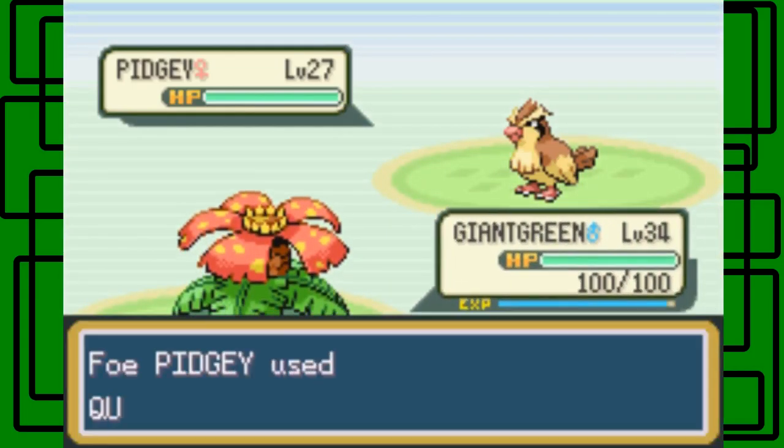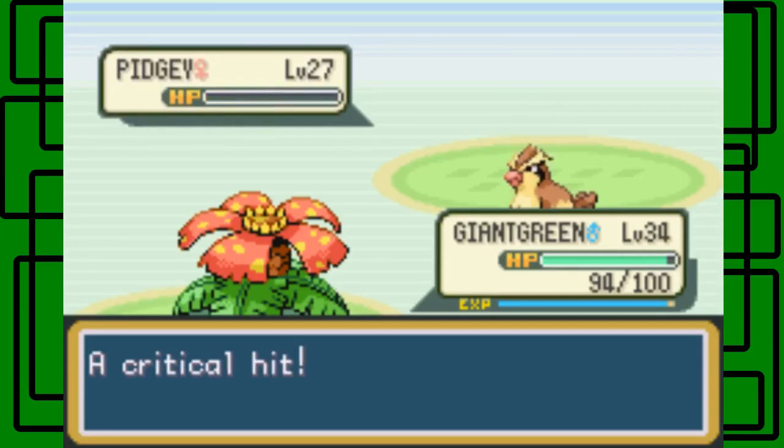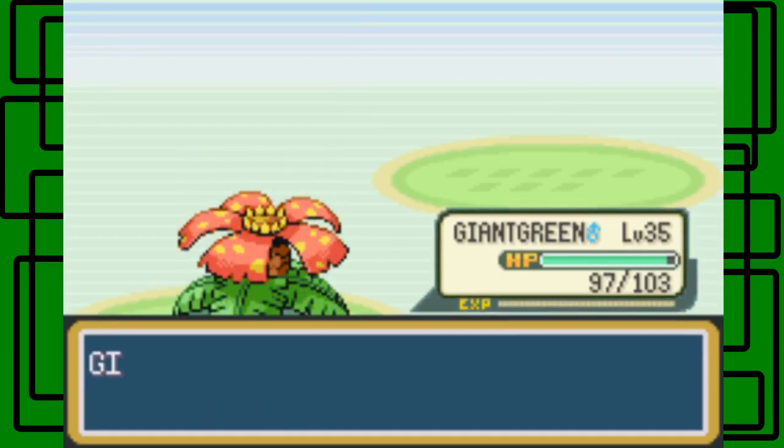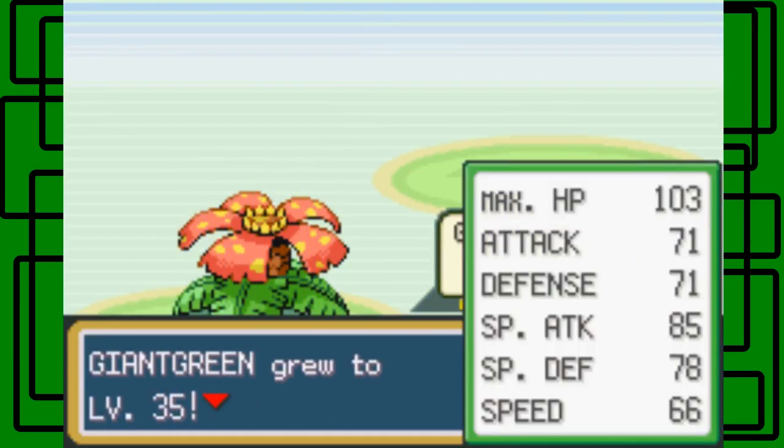Let's go for Tackle. She's going to use Quick Attack on us. Let's do one more Tackle. There we go — I'll take it. That Pidgey was level 27. And with that, Giant Green went up to level 35!